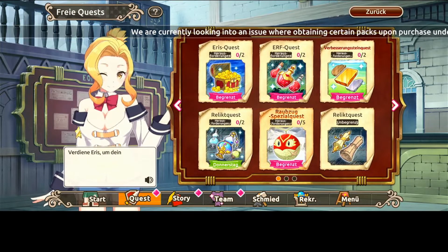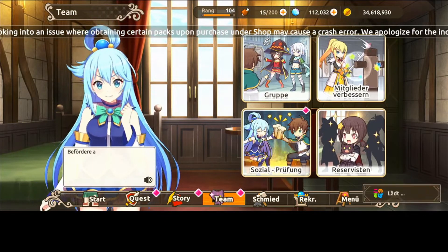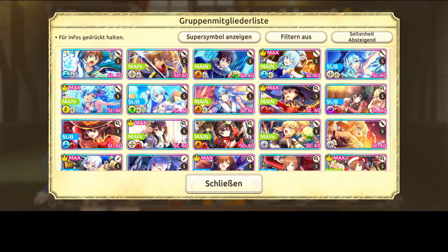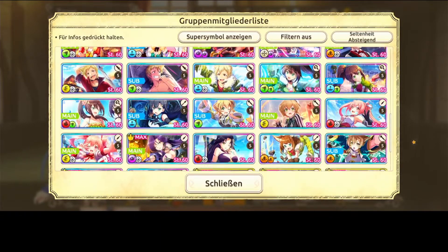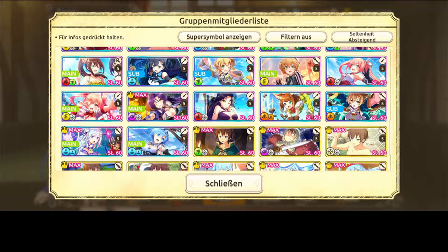I've done them already so I can't demo that, but it's also possible. Another cool thing: when you click on 'upgrade members' and scroll down to Emilia or Melissa, you'll see a small crown on the max — which means these characters have their skill maxed. So you have a better overview about which units are already maxed or which units may still need skill pots.